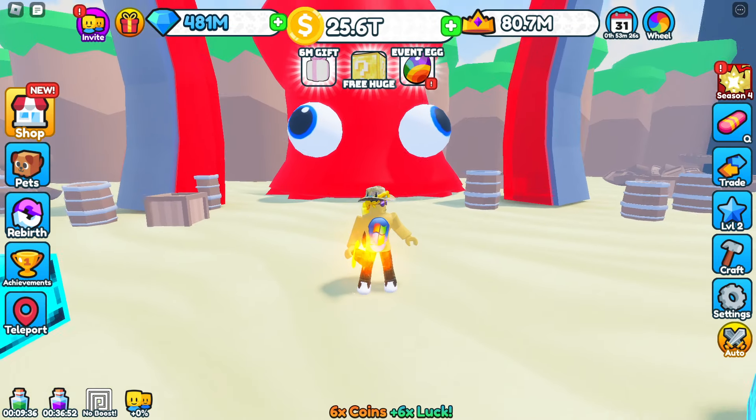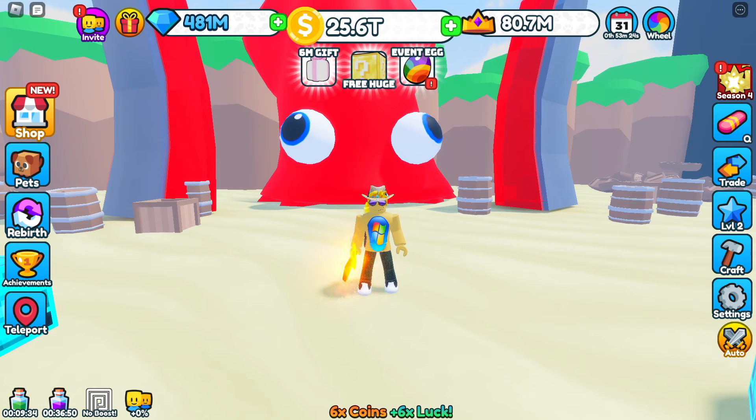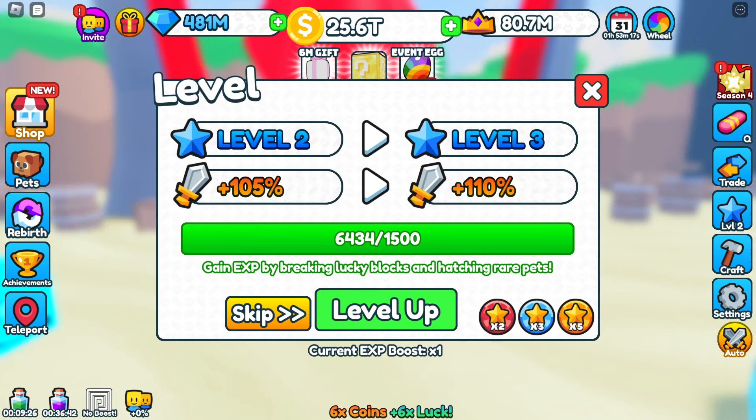Let's check out what's new, guys. Let's start on the right-hand side of the screen. We've now got something: we've got Season Pass, we've got Hoverboards, we've got Trade. We now have levels, guys. Right now I'm level 2.